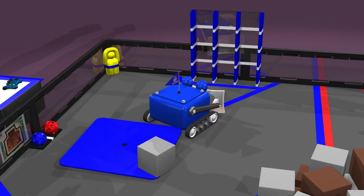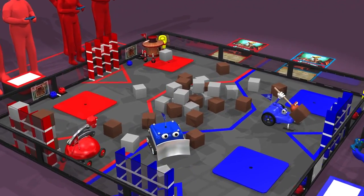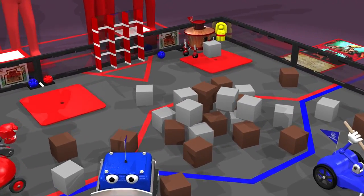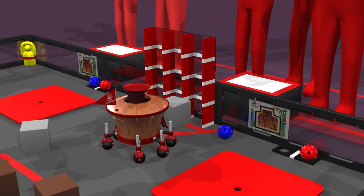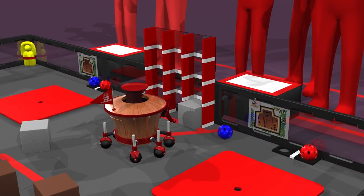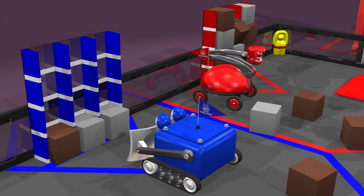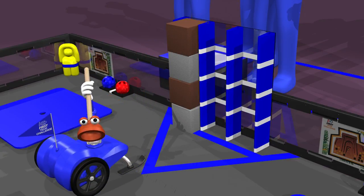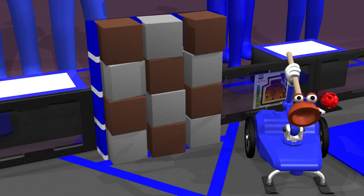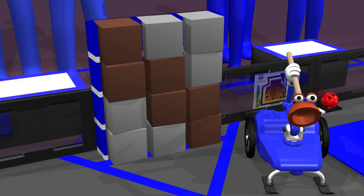Each robot parked in a safe zone earns their alliance 10 points. Following the autonomous period is the 2-minute driver-controlled period. Each glyph scored in a crypto box earns the alliance 2 points. A completed row of glyphs earns an additional 10 points, and a completed column earns an additional 20 points. If an alliance can score 12 glyphs in one of the six cipher patterns, it will earn an additional 30 points. Crypto box scores are cumulative and can add up quickly.